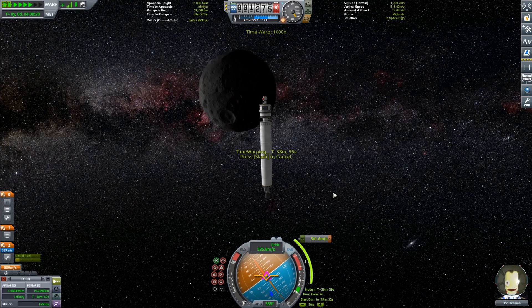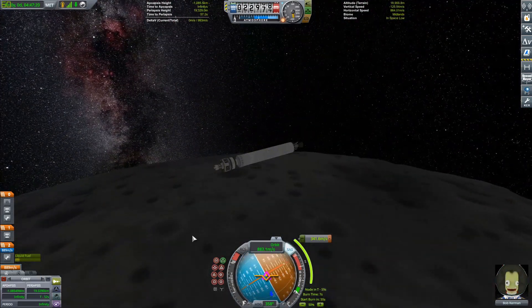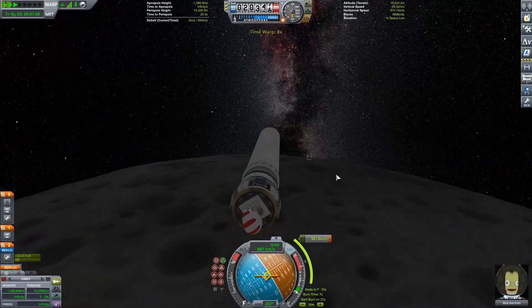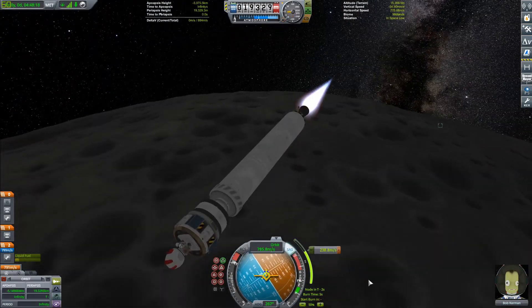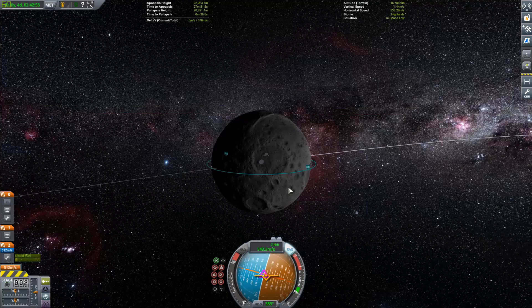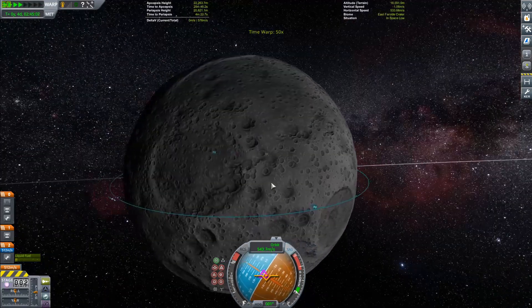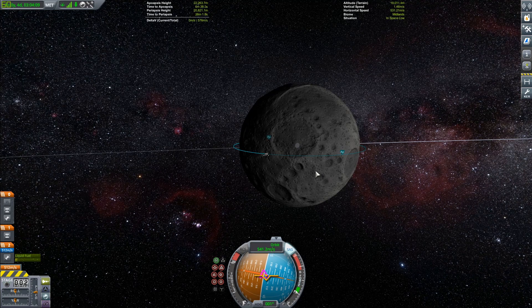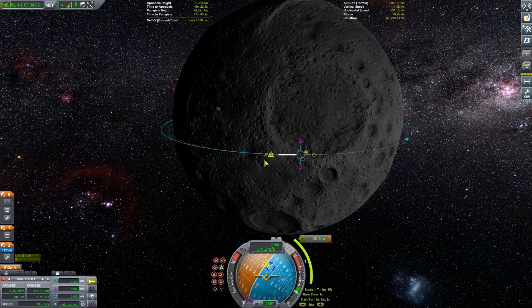There was actually an optional third stage on this rocket — like an orbital insertion solid rocket stage. But we had so much fuel in this thing that it really didn't make sense to have the third stage, because this thing is way overbuilt. It's really only supposed to bring a tiny bit of payload to LKO, and it can actually bring all this out to the moon — so that's quite interesting.